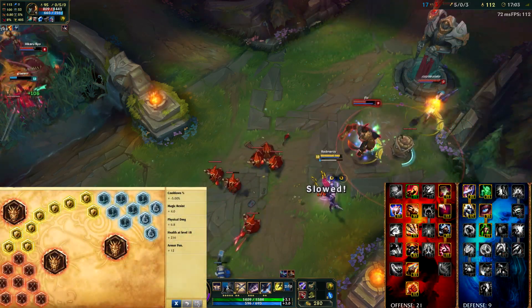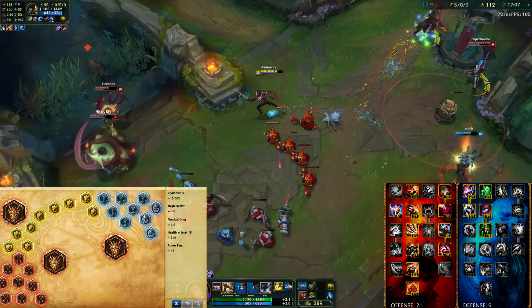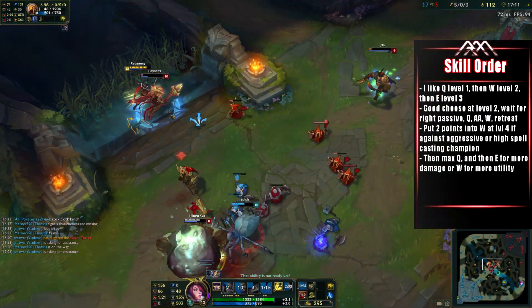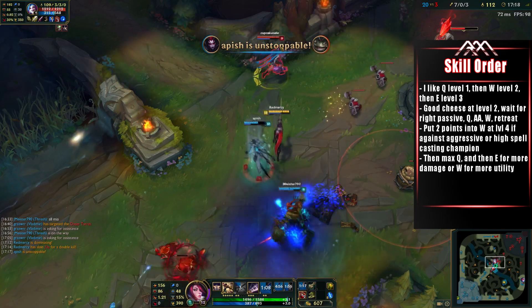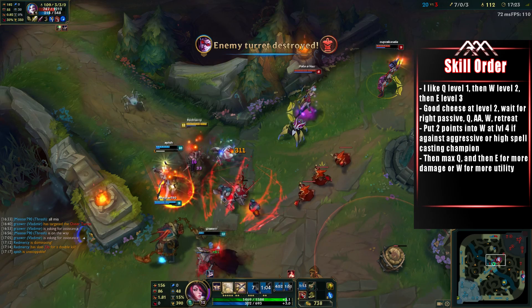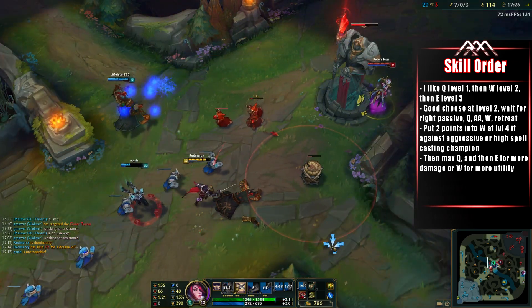Next are my Runes and Masteries, which should be self-explanatory, so I won't go too much into them. Here's a quick explanation of how I level my abilities, and it depends on what I'm facing. You want Q and W at level 2 for trades, but you almost always want to max Q first. Max E second if you want more damage, or max W second if you want more utility and you're against someone casting a lot of big spells.